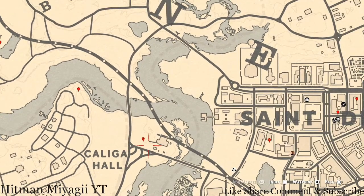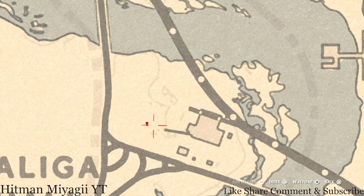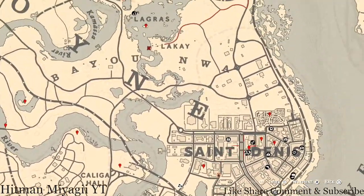Right here at this next marker you guys will get a random coin. Come over here with your metal detector near this little small broken-down cart or small wagon at this location and that's what you will get — a random coin.